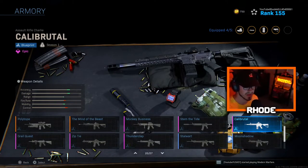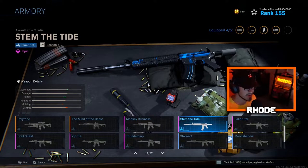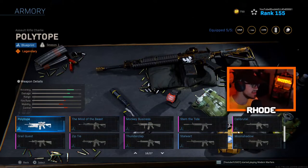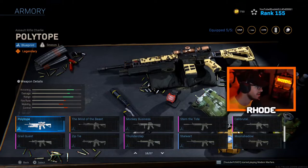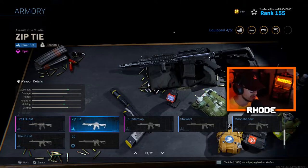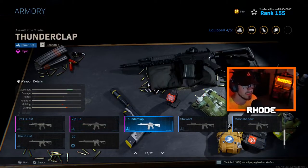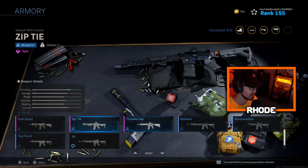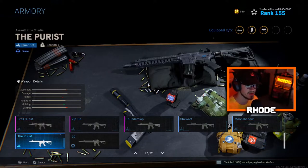Oscar Mike, Calibrutal, Stem the Tide — very clean, I like this one a lot. Monkey Business, yellow Mind of a Beast. Polytope, Growl, Quest — the secret one you get from the 2v2 Gunfight tournament. Zip Tie, Thunderclap which is newer, Stalwart — newer one, Moon Shadow, and the Purist. There are a few very very good ones in there.